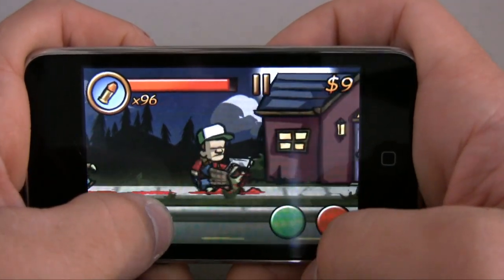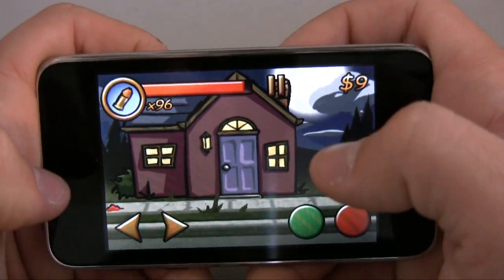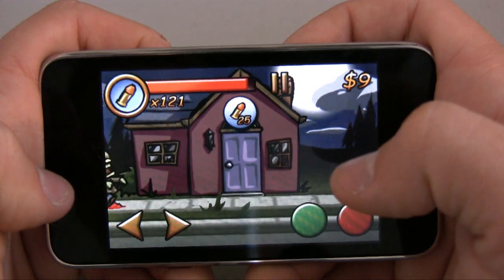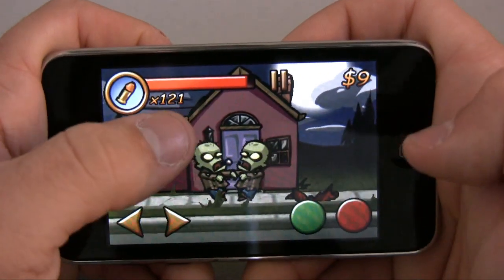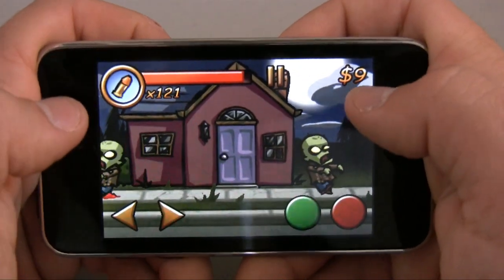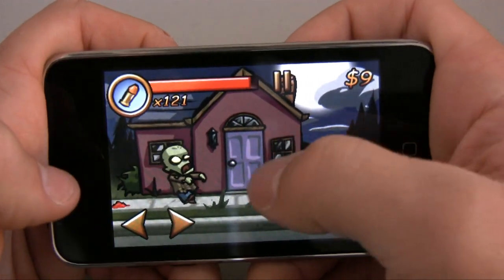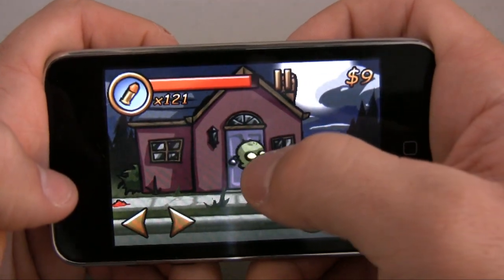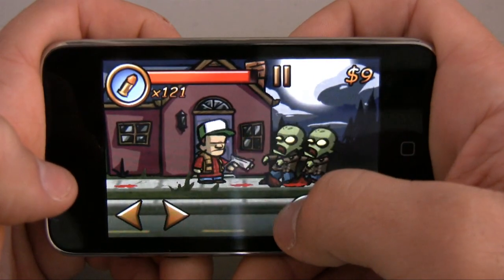Let's shoot these guys and beat them with a club. Another cool thing is you can go into houses — every house — just by getting close to it and tapping on the door. Every house has a little something inside; that one had bullets. Your bullets are up here, and your money — I've got nine dollars, so I'm rolling in cash.